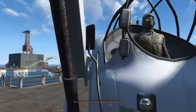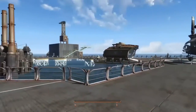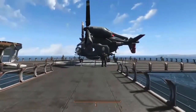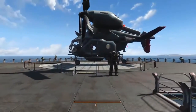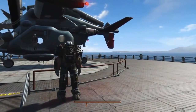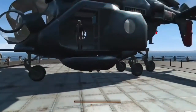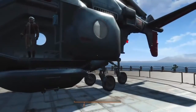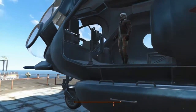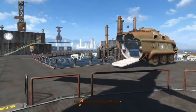I glitched a generator into that so it sounded like it was actually operating. And of course I had to give them a helipad with a vertibird, because the Brotherhood loves their vertibirds. So naturally if they had an oil rig out here, they would definitely have a helipad.